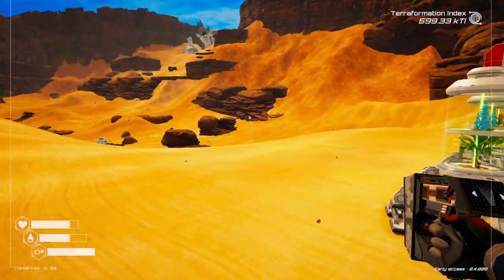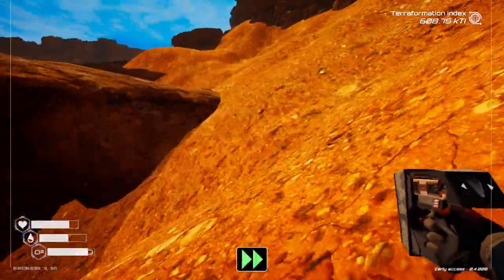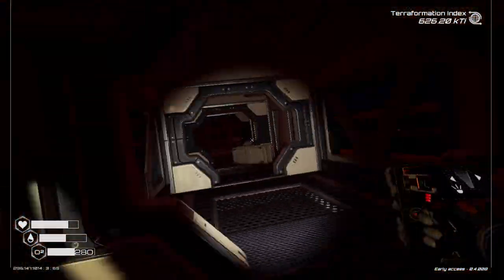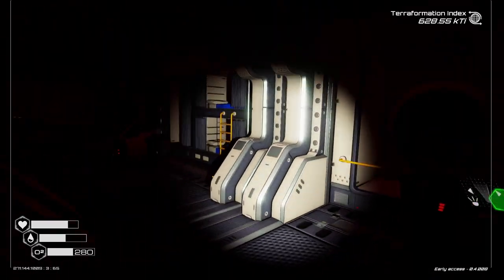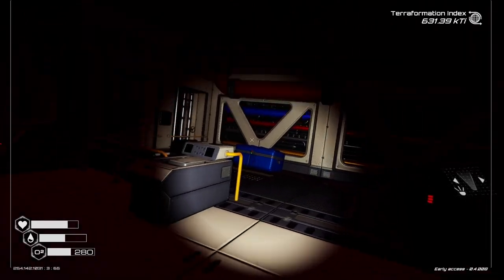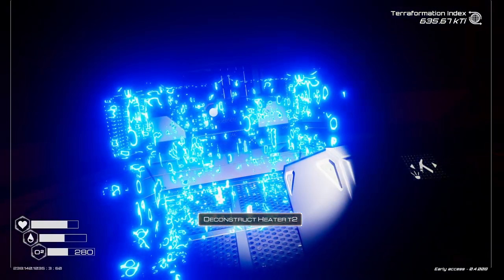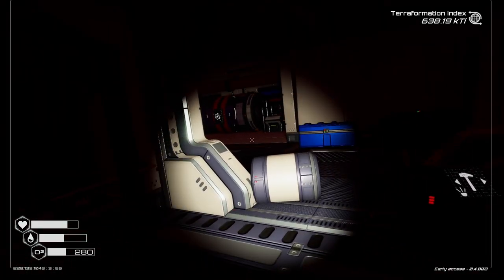Let's get back to the wreckage, get some more loot — because loot is good! Walking simulator. Hopefully we can find more super alloys, and we can build the jetpack. We're back for more goodies, please. We take it all, thank you very much. We also take the heater. Anything else in here? Anything else?